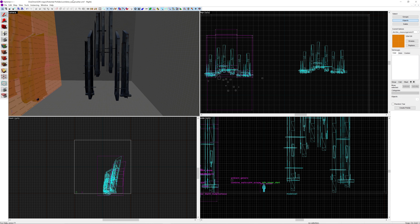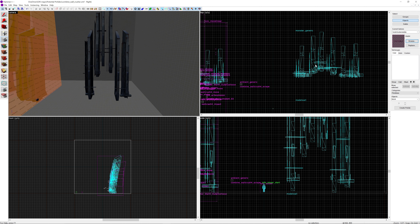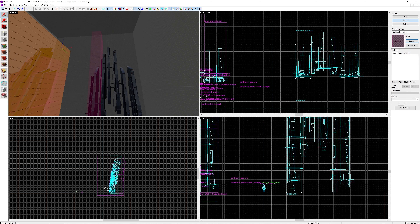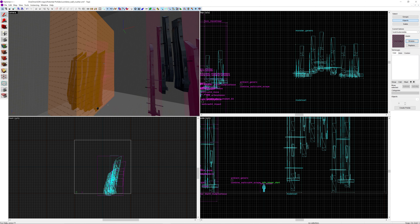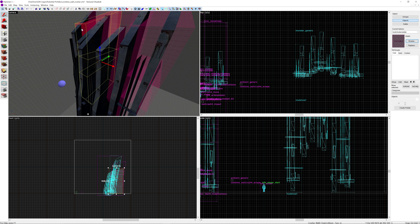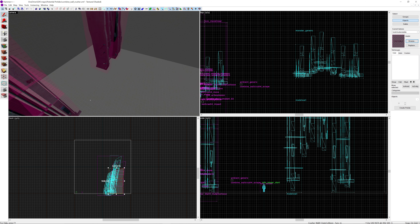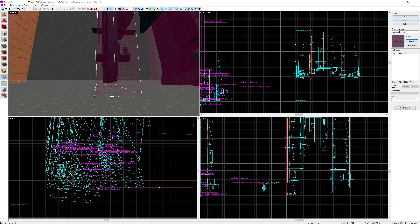Now we're going to find the invisible texture. There are going to be two outer collisions and one inner collision, so we're going to somewhat encapsulate one side with an invisible texture and also encapsulate the other side but make it a little bit wider. If you look at the original, it's broken up into multiple invisible brushes that do the move linears.